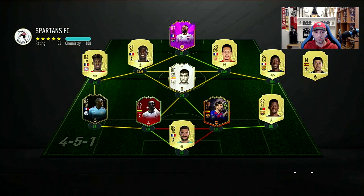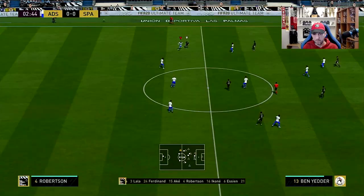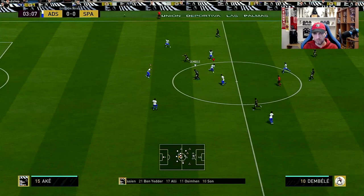Here we go with our first team — a very nice hybrid of a few leagues: Ligue 1, Prem, La Liga, and we have Coleman from Bundesliga, so a lot of leagues in there, very nice. We're going to go into this game in the 4-2-3-1 formation and test out Winter Refresh Nathan Ake in the center back position.